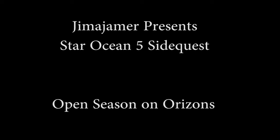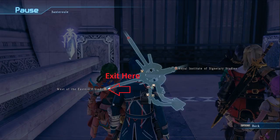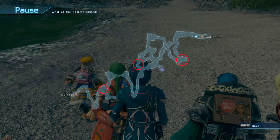Hey guys, Jim and Jammer here bringing you another Star Ocean 5 side quest guide, this one on Open Season on Orizons. So you want to exit the west gate of Santhruel, and here are all the mob locations — we're gonna focus on the first one now.